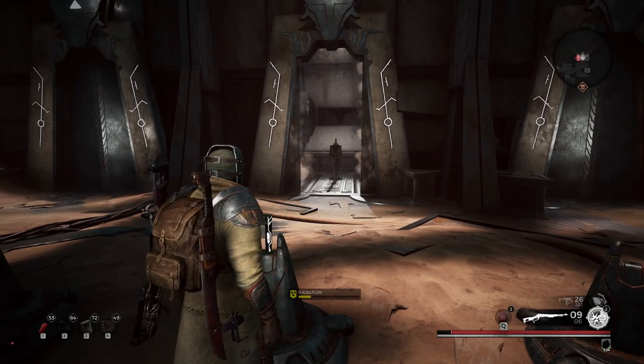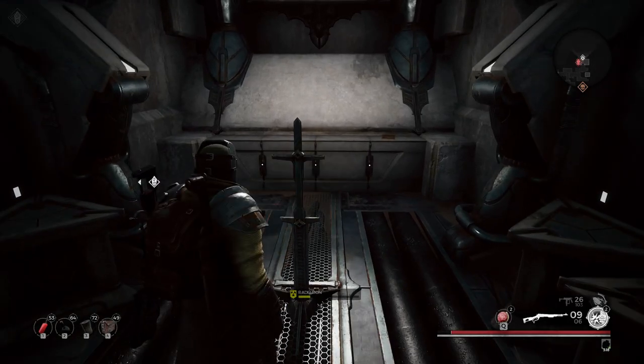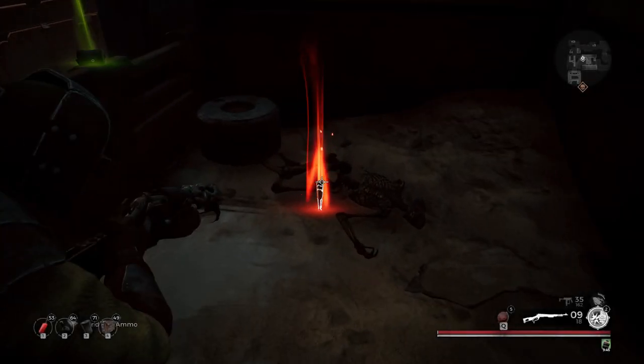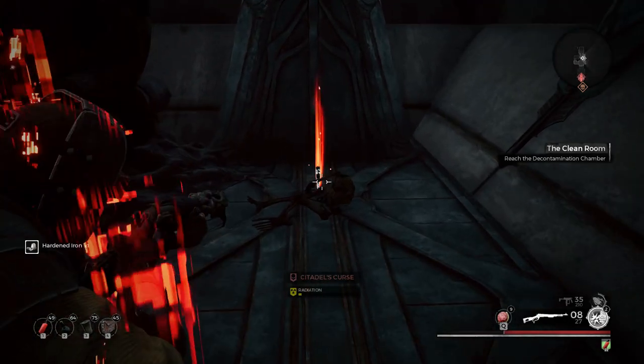There is only a chance for it to spawn in your world, but if the dungeon does spawn, three keys will spawn around your world — one inside the dungeon with the Vault of the Herald, and the other two in random dungeons around the ROM area.